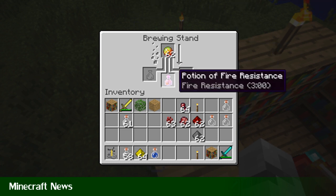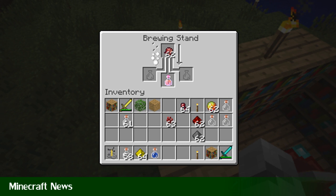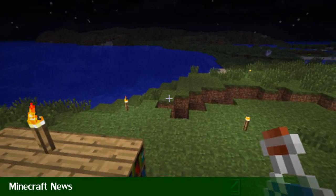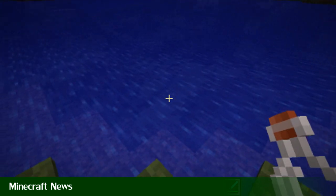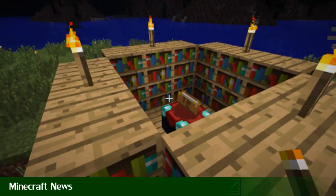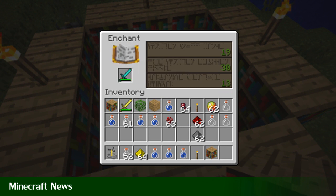Also, there's Glistening Melon now. I'm not quite sure what the difference is from the normal melon, but I guess it just glistens. They've also added new enchantments into this pre-release build. The sun and the moon have been changed — they're no longer square, they're round. And the sun will now rise in the east and set in the west, like in the real world.